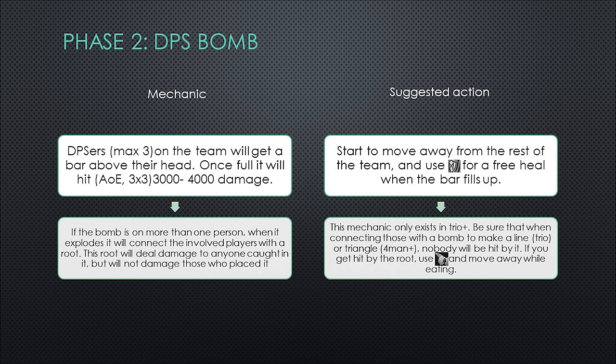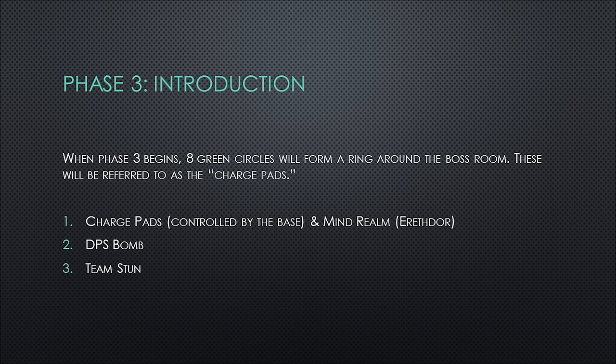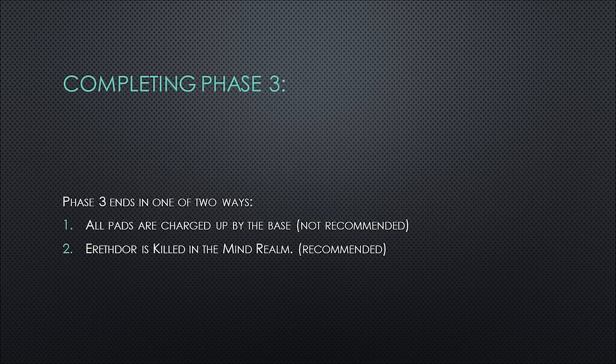Phase three features only three separate mechanics, but unlike the first two phases that play in a linear fashion, the pace of phase three is completely controlled by the base. The mechanics are the charge pads, the DPS bomb, and the team stun. Phase three will end and phase four will begin as soon as either all green pads are charged by the base or Aerithor is killed in the mind realm. Killing Aerithor is strongly recommended as it will be faster and also make phase four easier.